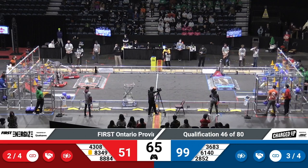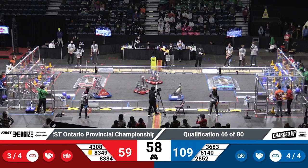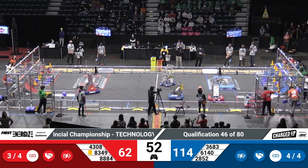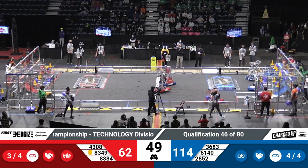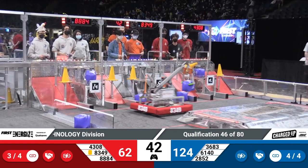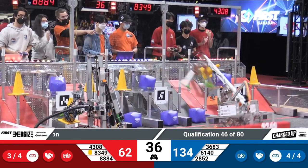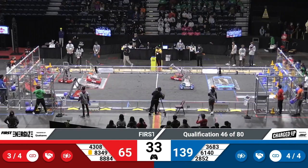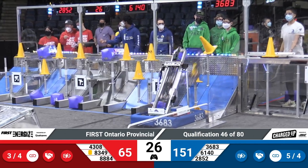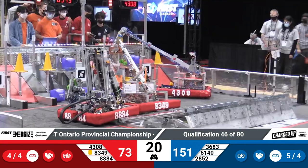And they've done so. In tandem with 8884, they're about to score. DM High Voltage doing a little bit of a dance coming out of the loading station, and here they come to do some scoring along with their partner 6140. All three Blue Alliance robots trying to populate that grid, and they've got some links going on there. Red Alliance carries on with their scoring. With 30 seconds left, we've got 8349 already on the charging station — doing a little bit of a tilt there to help their partners up.